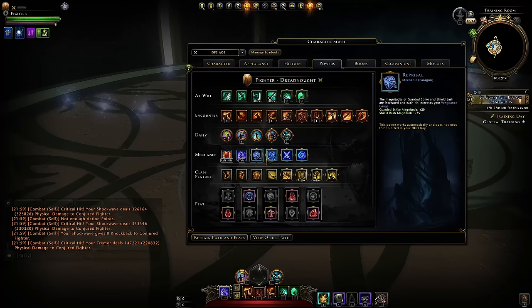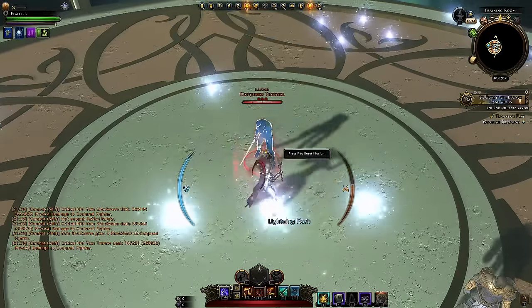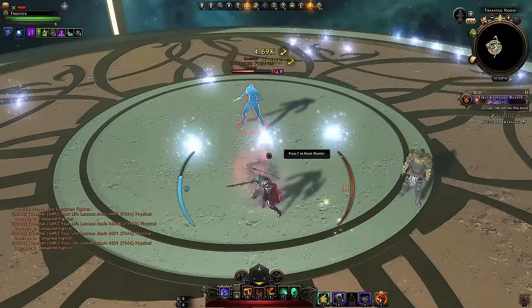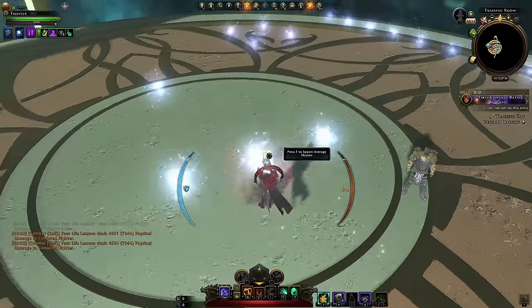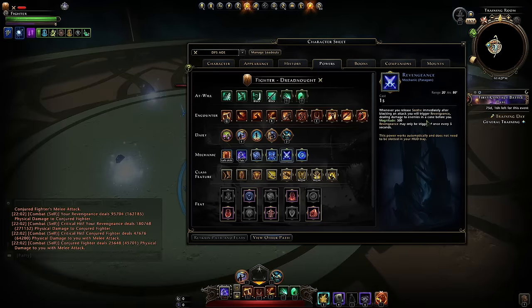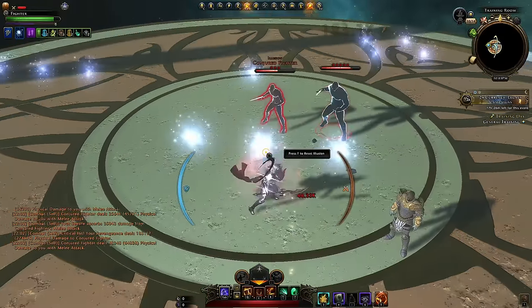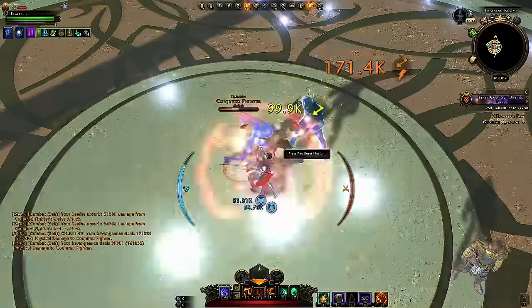Your kit is pretty good. You do have an additional effect when blocking and using at-will attacks to gain Vengeance back quicker, but it's not that useful. Most of the time you're just going to block enemies' attacks with your Seath and deal damage back to them with your Revengeance. Make sure you release your Seath just after they've hit you to deal that damage — exactly like Retaliate on the tank path.